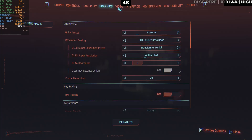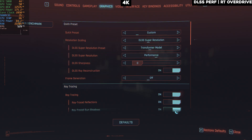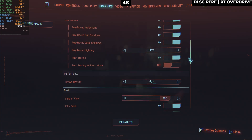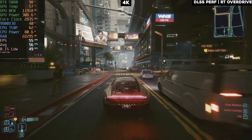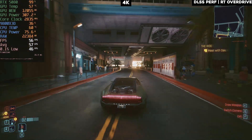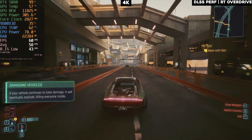Now trying DLSS upscaling with ray tracing overdrive. Going with DLSS Performance mode because anything less intense won't give a playable experience with path tracing. On performance mode we're getting close to 60 FPS — not great but still playable. Anything above 50 FPS is a playable experience for me, and it does go above 60 FPS in a lot of areas.